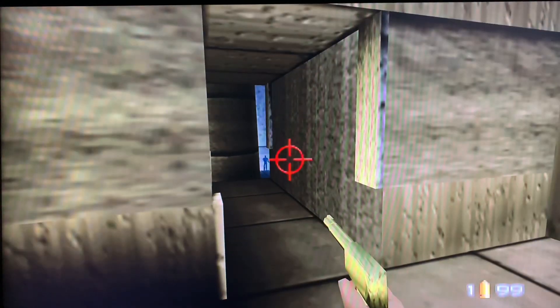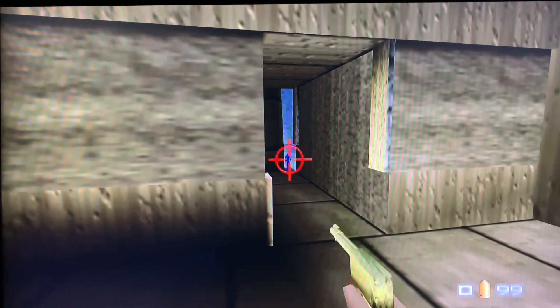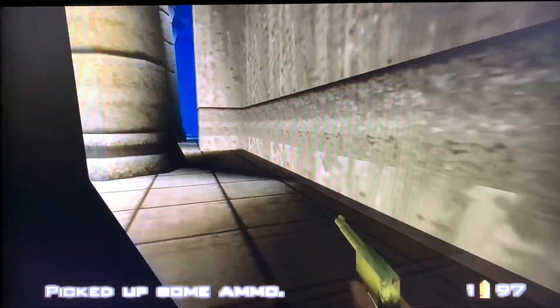I'm going to switch to it straight away. Through the secret door here we have some body armor. The guys can shoot through the floor like so and leap up anyway.